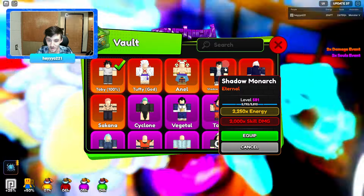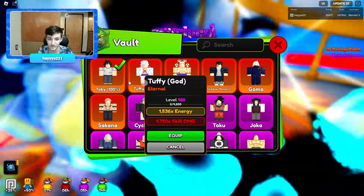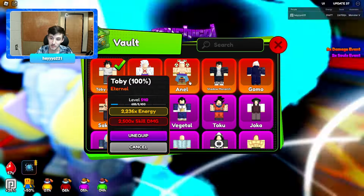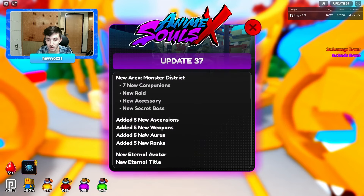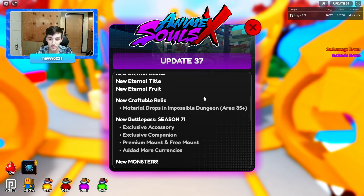Our Shadow Monarch is still a little bit better — Shadow Monarch is 581, 2250. Toby is 2236 at 540, so he's going to be a little bit better, not by too much. We also got max ascension and max aura.